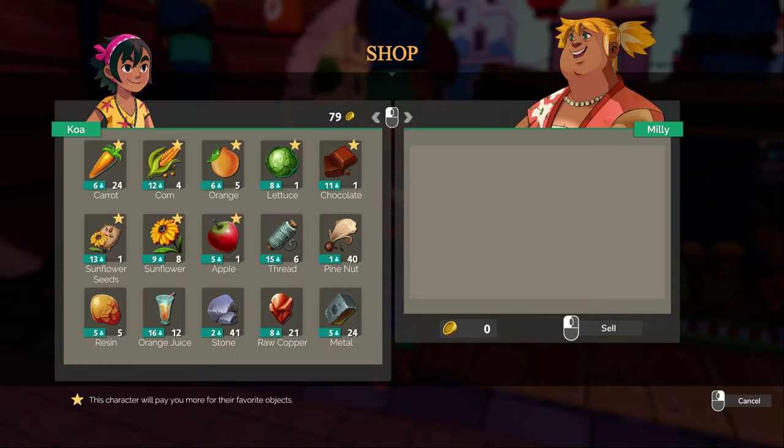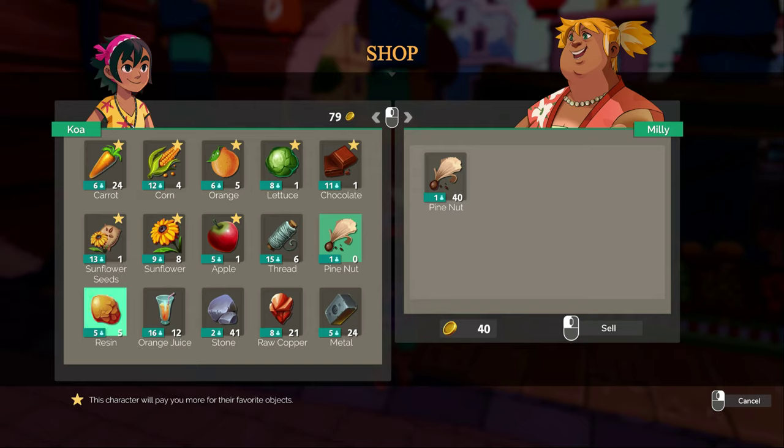Then it switches to you selling and her buying. I have also not found a way to sell the stack — shift click does not work. You can shift click until you're blue in the face, and it is still only going to add one at a time. So, if you know of a way to be able to sell an entire stack, please let me know, because I have not been able to figure it out.